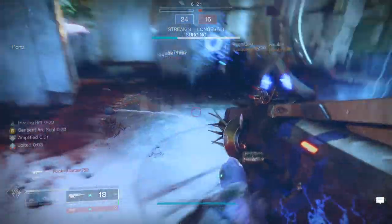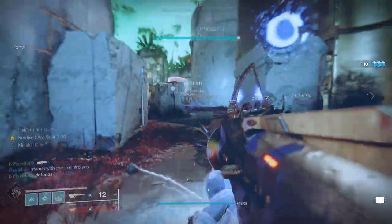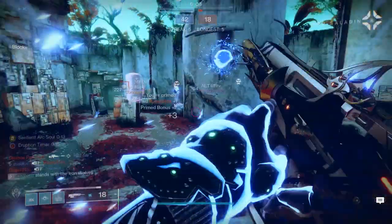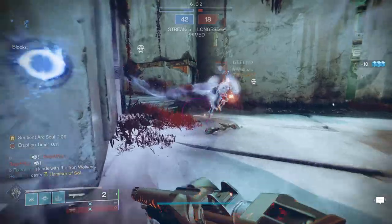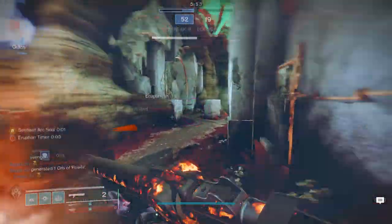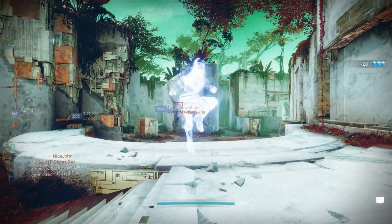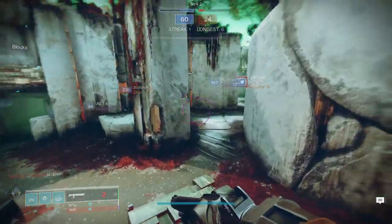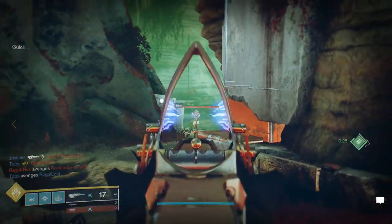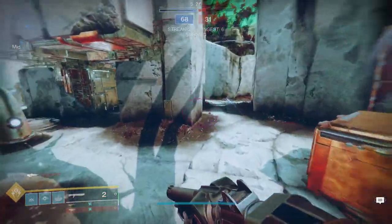I really enjoyed making all of these sets. Even the hunter — where I chose a lot of pieces from Resident Sniper's set — I still spent a long time picking the shader, the helmet, and the correct pieces to make it as cowboy-themed as possible. I was really tempted to use the same arms as Resident Sniper, but I wanted to change at least two pieces. Let me know what you guys think in the comments. I'll probably keep doing more of these with random exotics because I really enjoy making armor sets.